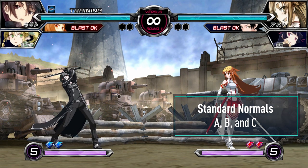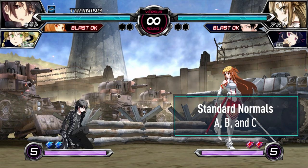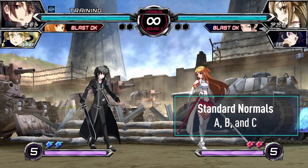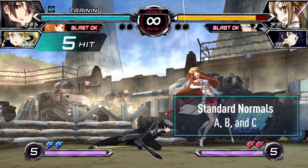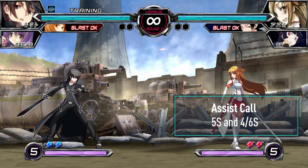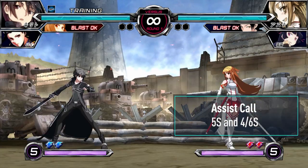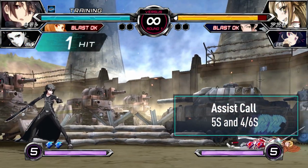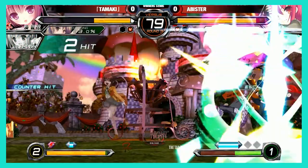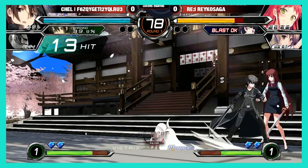DFCI has three primary attack buttons: A, B, and C, used for your normals and specials. Button combinations are used for a variety of mechanics. S is your assist button used to call your assist. Each assist has a neutral version and a forward or back version. Assists are great for controlling space at neutral, creating offensive situations, or applying pressure on an opponent's wake-up.